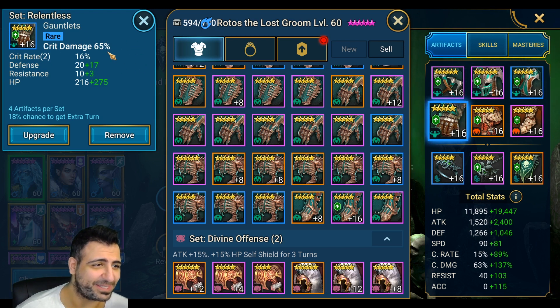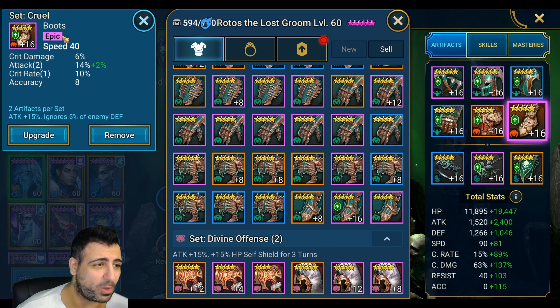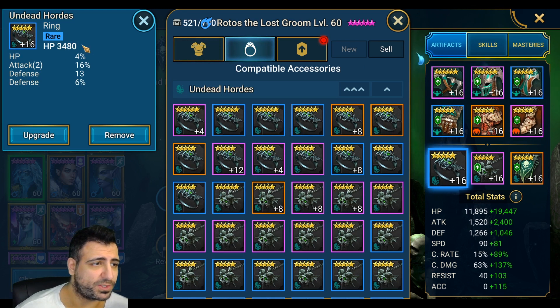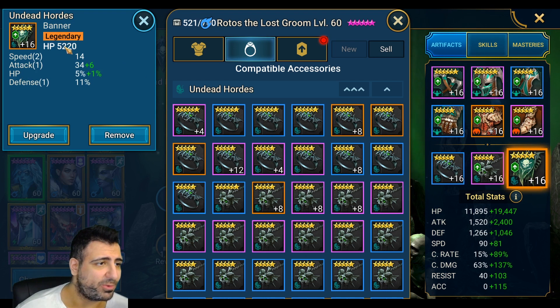For the gauntlets, it's hard to find a relentless gauntlet with 80% crit damage, so 65% will have to do — plus it has a 16% crit rate substat, which is great. Go with attack percentage on the chest plate. For the boots I went with speed boots, though some people go with attack percentage boots, which isn't a bad idea either. For the ring I went with HP as the primary because it has a 60% attack percentage substat, which is very good.